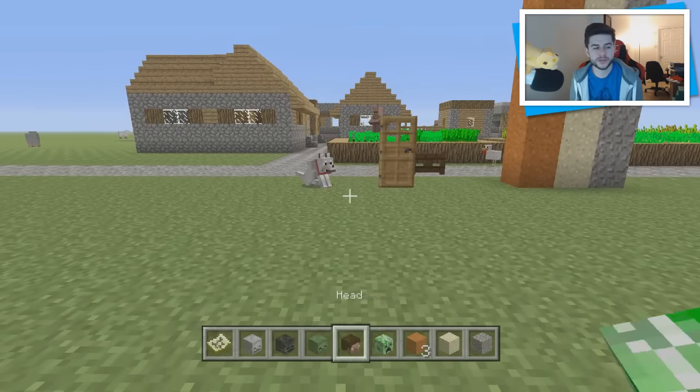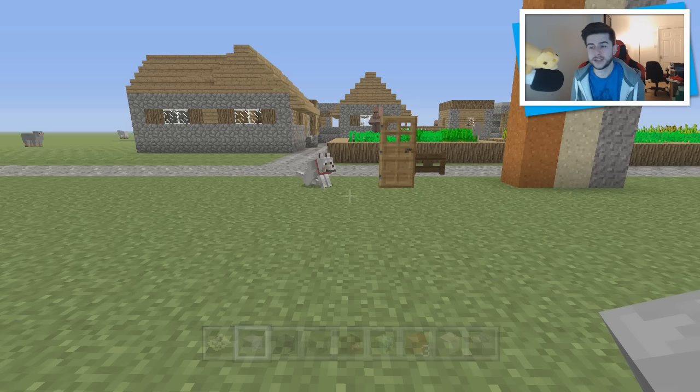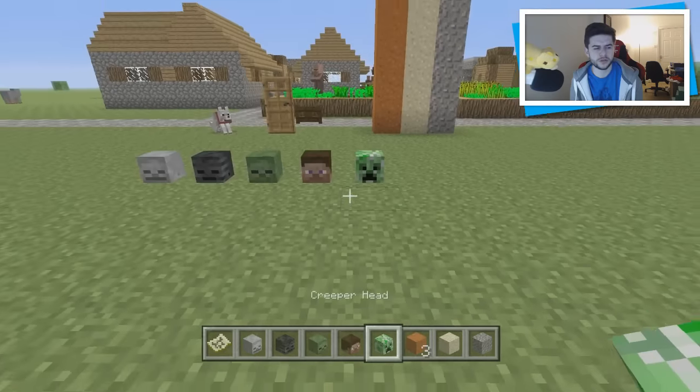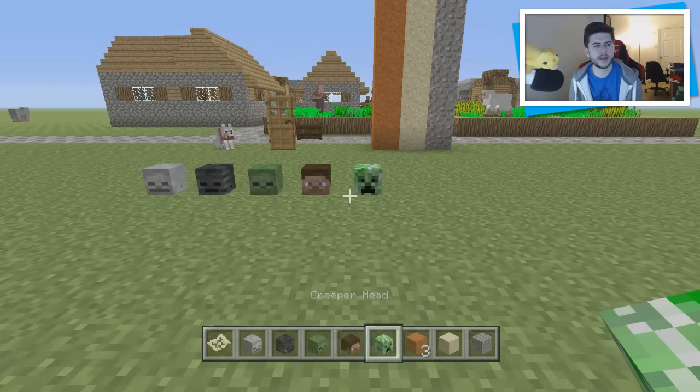The next fix was to do with skulls. The issue was that in first person, when held in your hand, they were absolutely massive. You can see on the right hand side it's holding the skull — previously it was literally double the size. It looks like in your inventory slot they've also made them a little bit smaller, because they were quite big. They've definitely reduced them.